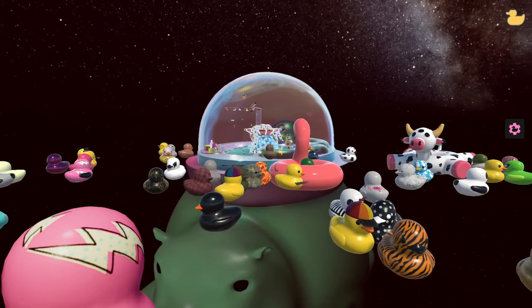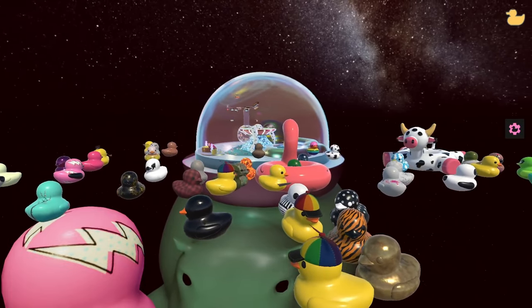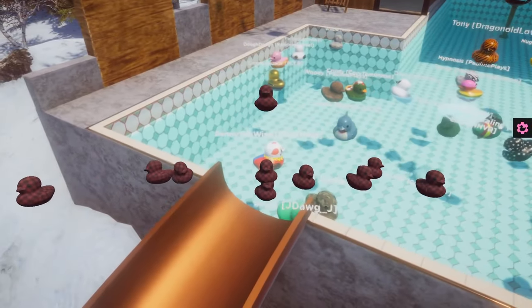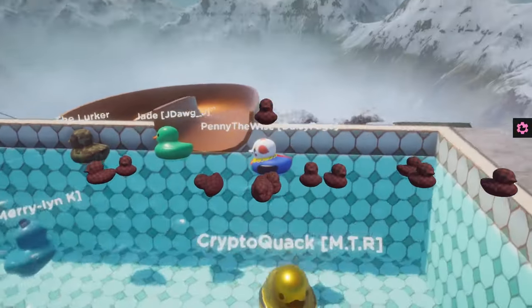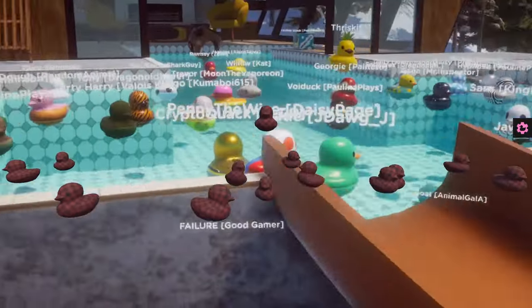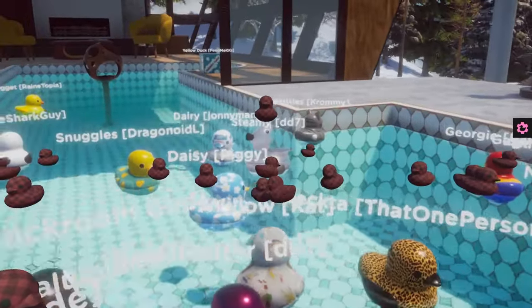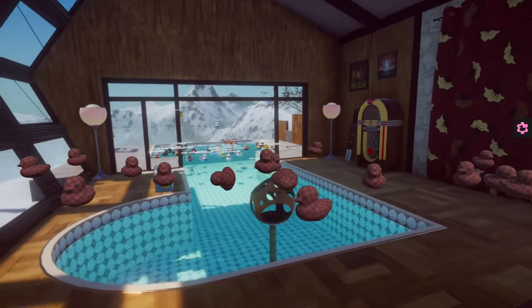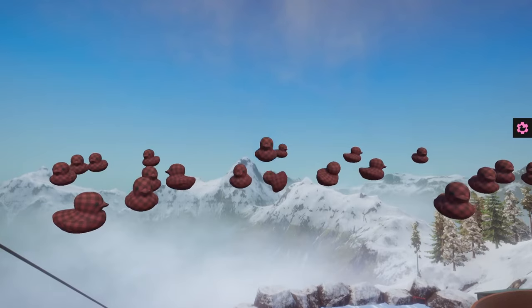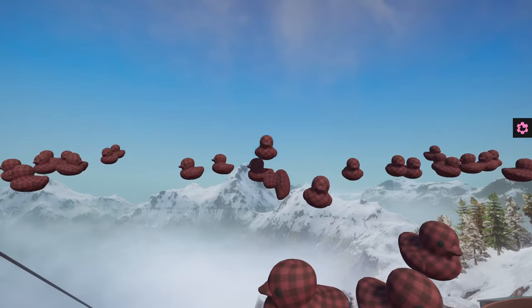Ski Lift over there has been stuck inside our flamingo this whole time but he cannot be saved. Before we go, there is one last thing I would like to do — maybe get the best duck: 50 Marlene Juniors. This is already off to an adorable start — look at all that plaid! It is a sea of plaid and we don't even have half of them out yet.